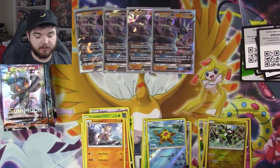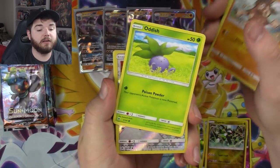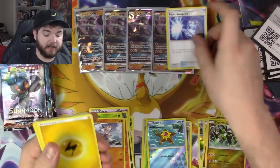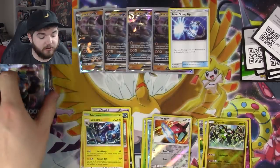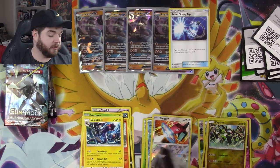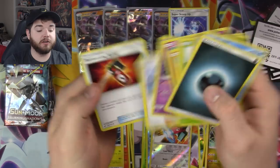Second Burning Shadows pack — green code, nothing special. Third pack: Wimpod, Togedemaru, Mudbray, Oddish reverse holo, Porygon, and a Super Scoop Up. We're actually going to need Super Scoop Up for the Lucario deck — I've bulked all of mine out. I think Lucario typically runs four Super Scoop Ups because you want to be able to pull Lucario out of the playing field and evolve it again, since its attack only does massive damage if it evolved this turn.